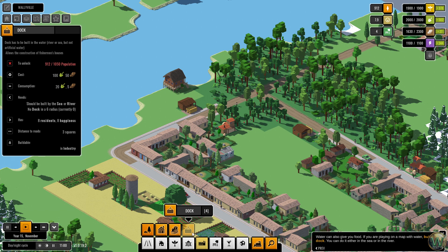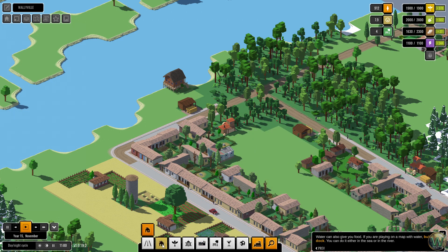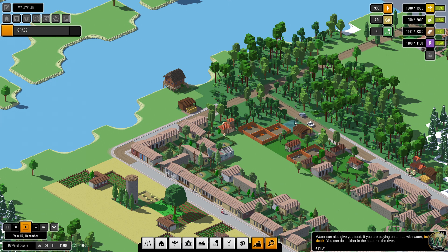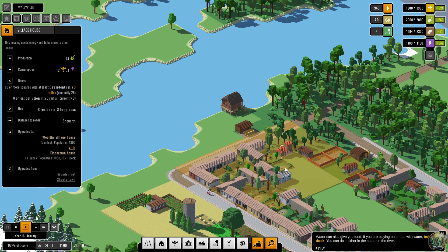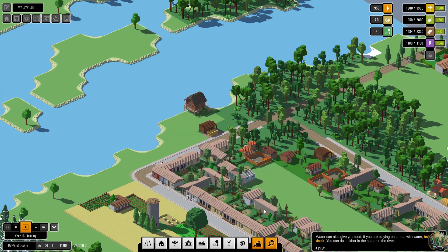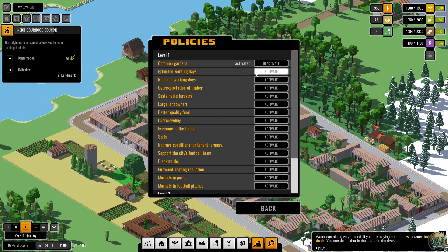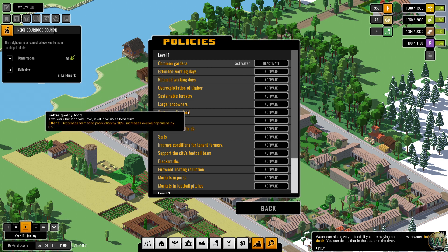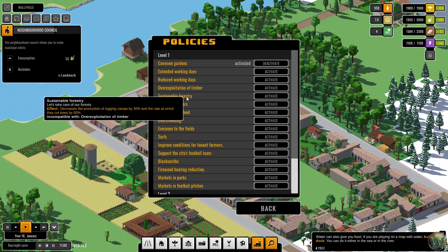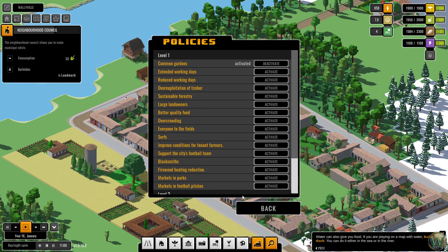Let's look at the dock — we need a thousand fifty population. So let's put a little more housing here. Like I said, we're going to keep this corner here forested. We need one more right here for my design. We could do another policy though. I'm not sure which ones I would want specifically. I think I'm just going to leave it alone for now and we can go from there.